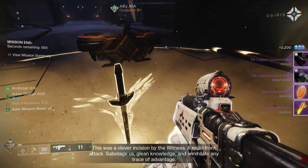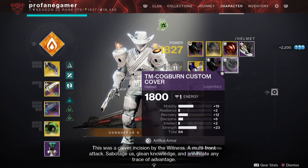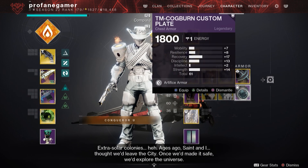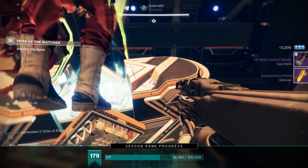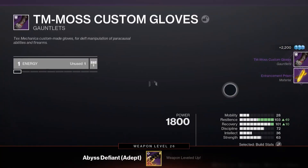This week, the Spire of the Watcher returns as the weekly Dungeon Rotator — a dungeon renowned for offering high stats on all of its armor drops in both its normal and master variations. Through its master mode, you will be able to farm for Artifice Armor, which provides you with an additional stat slot, giving you a lot of flexibility when putting together those perfect builds.